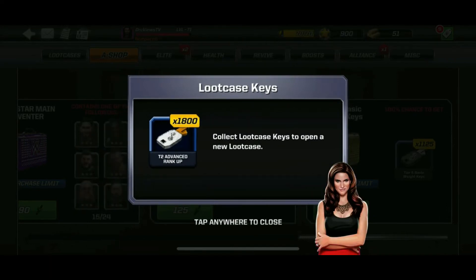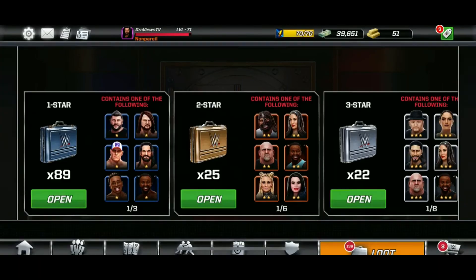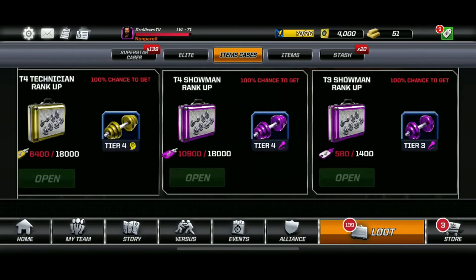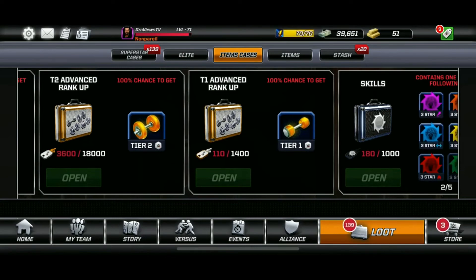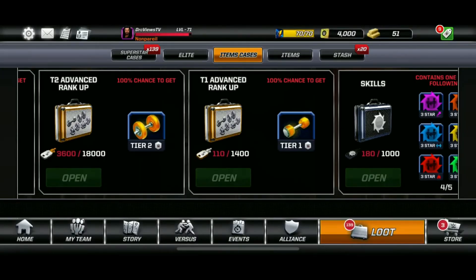Each purchase gives you 1,800 Tier 2 Advanced Keys. The next question is: for the Tier 2 Advanced Weight, how many keys do you need? Let's go back to the main page, go into item cases, scroll all the way across — and it's 18,000 keys. You guys can work out how many purchases from the A Shop that requires — leave it down below in the comments.